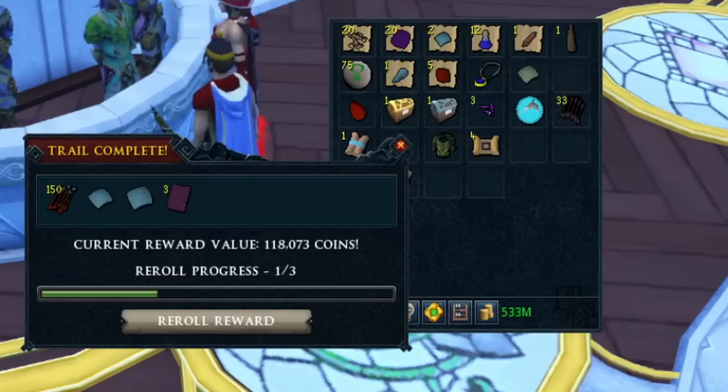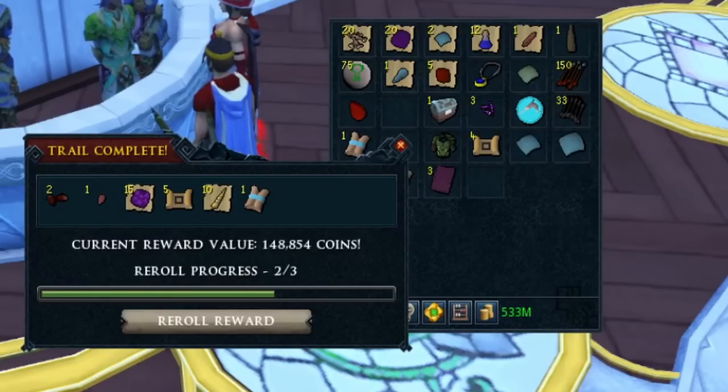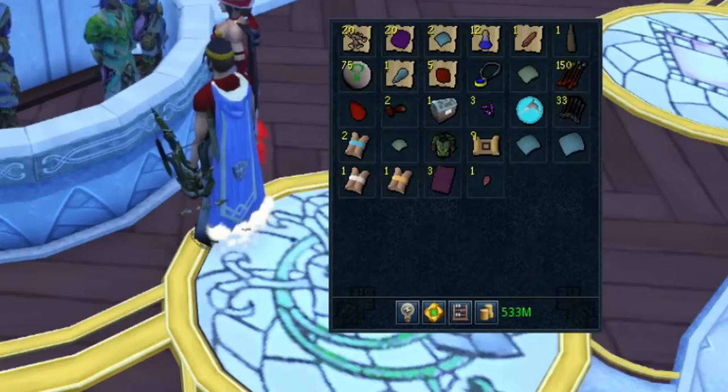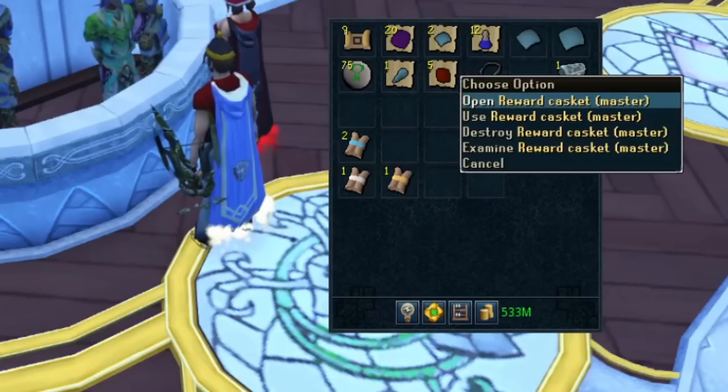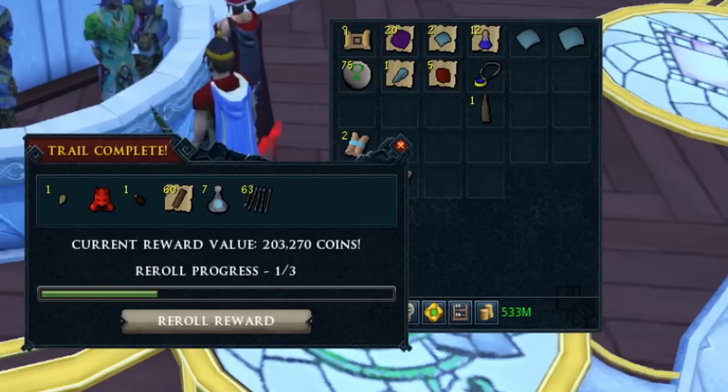Hard clue time — three ancient pages. Those are definitely much cheaper now. Elite casket — we got another master clue! I'll make sure to get everything sorted when we're done. And the master clue gave 200k — nothing too crazy there.